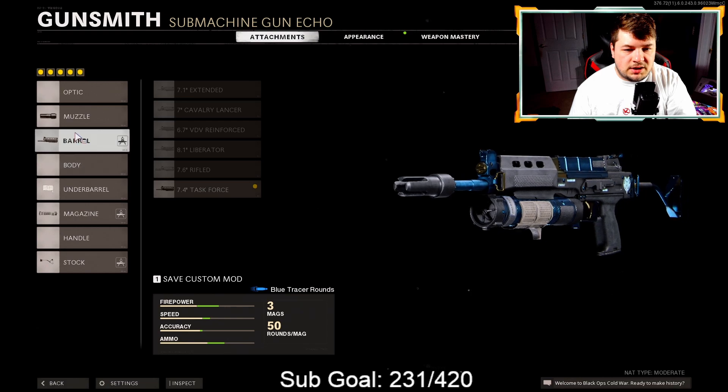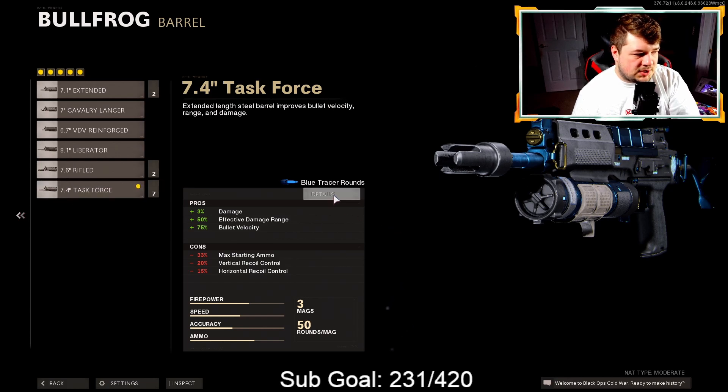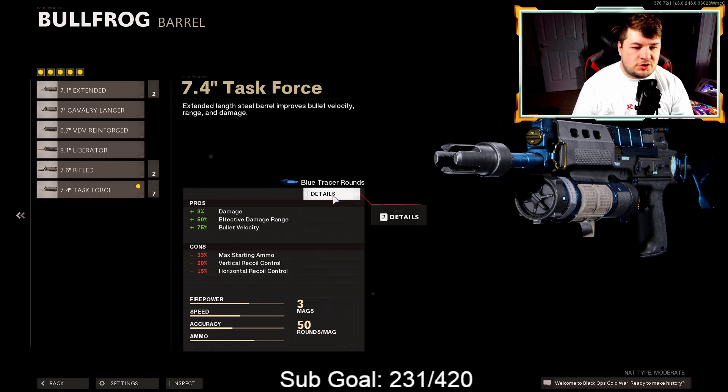Moving down to the next attachment, we have the Task Force barrel. The Task Force barrel gives us a 3% damage boost, but the two big ones are 50 added to the effective damage range and 75 to the bullet velocity. That extra 3% damage doesn't really help the TTK whatsoever — it's a very small amount — but the effective damage range and bullet velocity increases are definitely big positives.